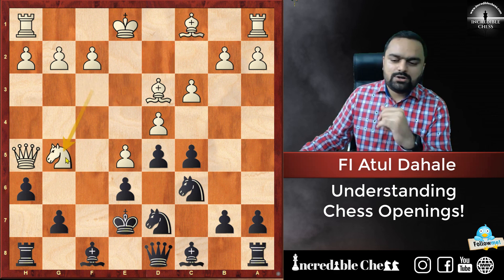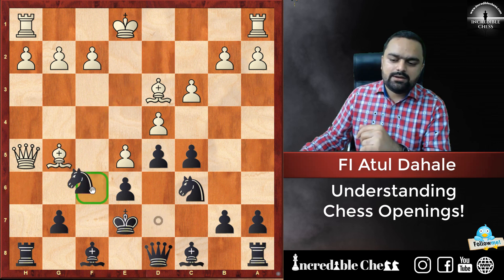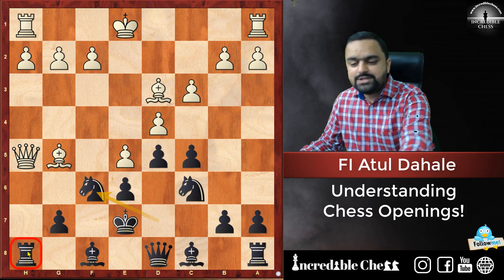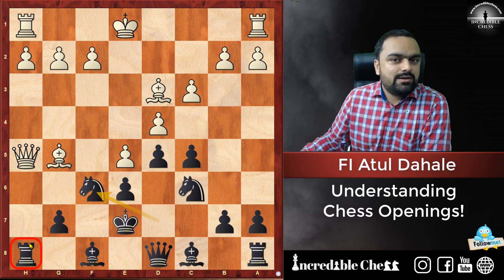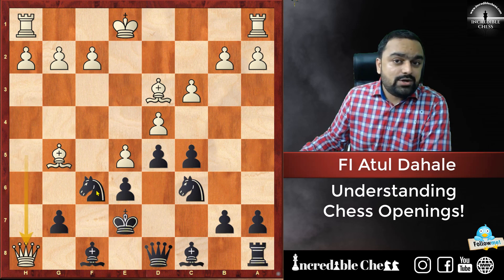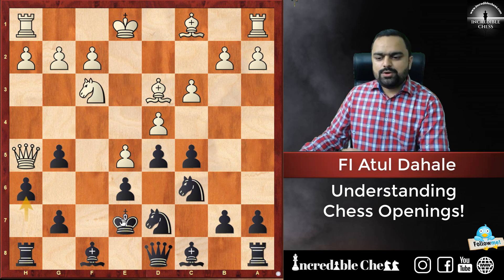Knight G5 is the natural option. If you capture there, then we have Bishop to G5. If Knight F6 is played, we can capture again, and the Rook on H8 is a very weak piece — we can simply take it. The Knight on F6 is going to fall, the King is in the center, and White should be winning. So from Black's side I will now show the correct approach.